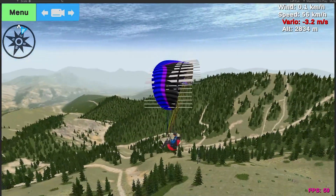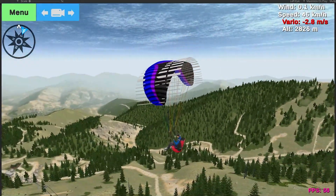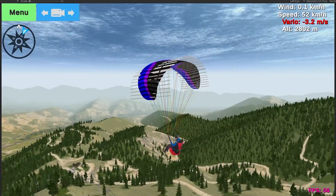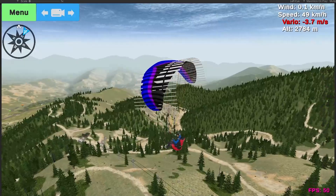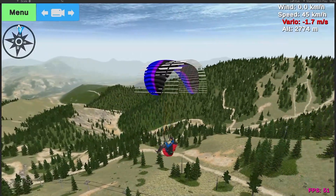In this video I'm going to show you what I'm working on for the new physics. I'm calling this Physics 2.0 because it's pretty much a total rewrite of the physics system that was in GliderSim before. Basically, the way it works — as you can see these white segments here that I've been showing in debug mode —